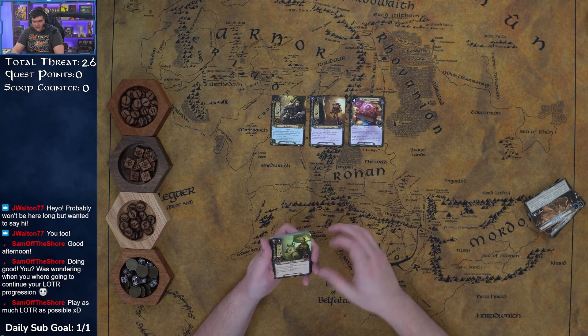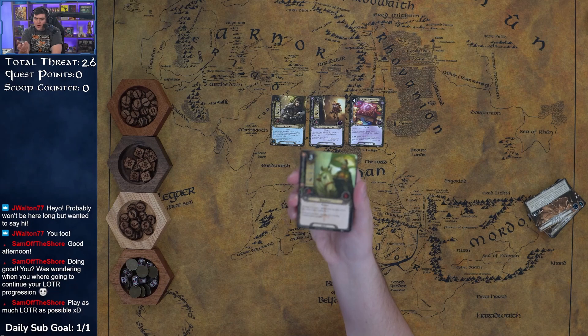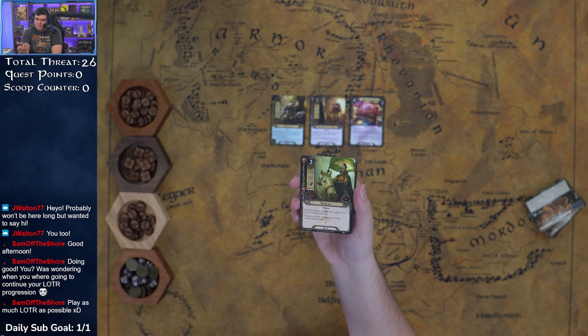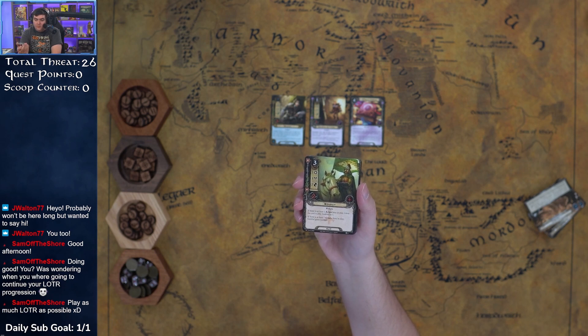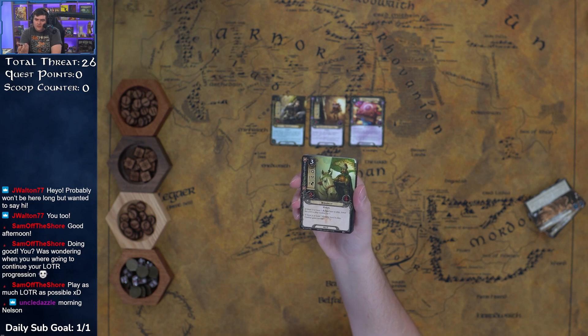We got another Rohan ally — Guthláf. Three cost, 1/1/2. Mediocre stat line. If there's at least one Rohan hero in play, lower his cost — so he becomes a two-cost. If there's at least one Gondor hero in play, he gains Sentinel, which doesn't help too much in a solo game.